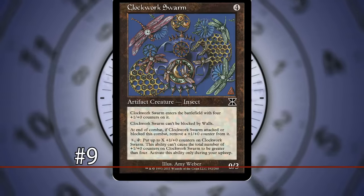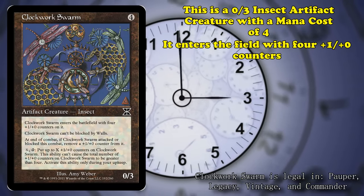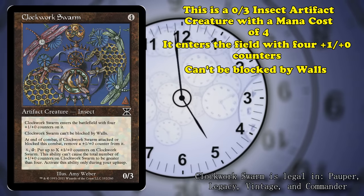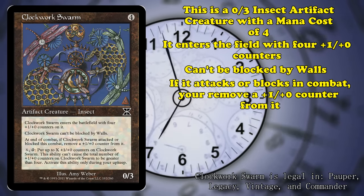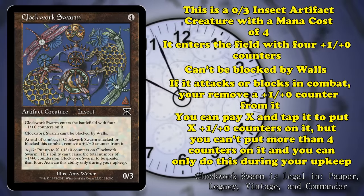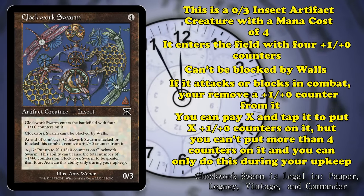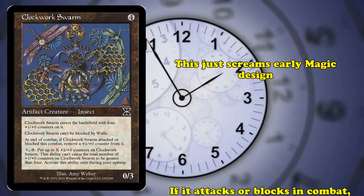And at number 9, we have Clockwork Swarm. This is a 0/3 insect artifact creature with a mana cost of 4. It has the ability where it enters the battlefield with 4 plus-1/plus-0 counters on it. It can't be blocked by walls, and at the end of combat, if the Swarm attacked or blocked in that combat, you remove a plus-1/plus-0 counter from it. This card just screams early Magic design.